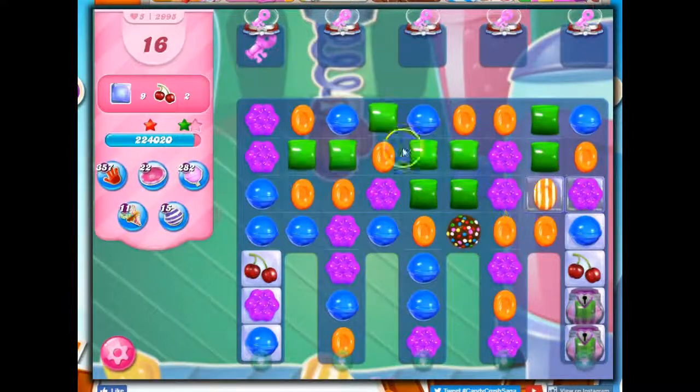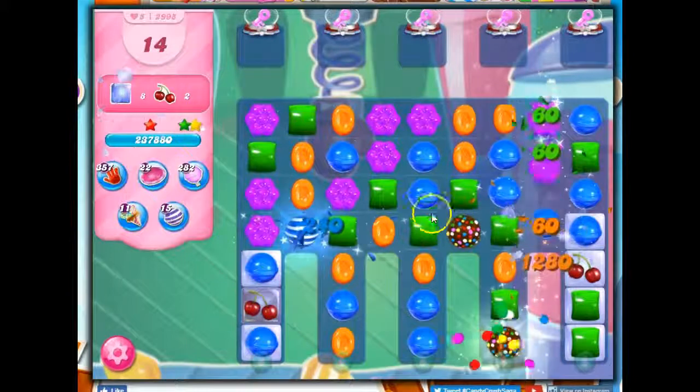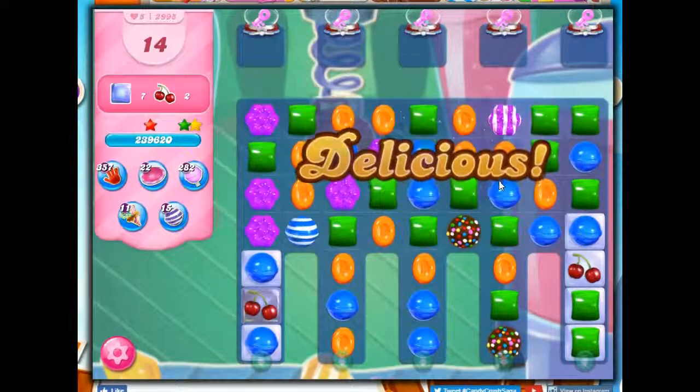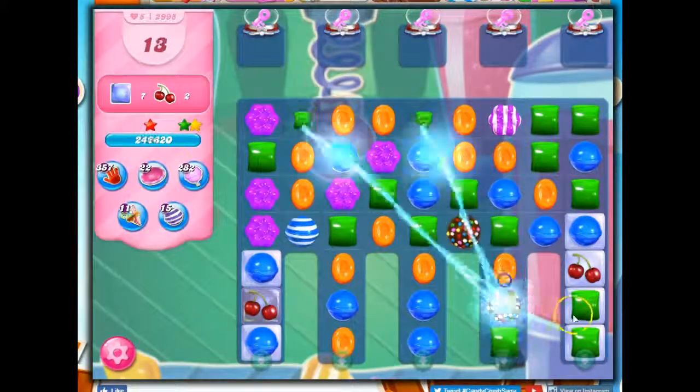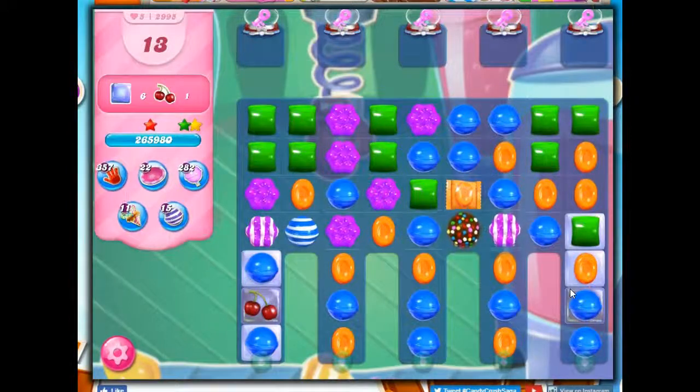So we do this, and we do this. Now I've got things open. I will take out all green, because that will help here. Now I finally have something fun. Should I do the purple stripe, or should I do the orange wrapped? The orange wrapped would definitely help over here, not so much over here, but it'll help a little bit. It'll set this off, which will set this off. So I think this is still my best opportunity here.